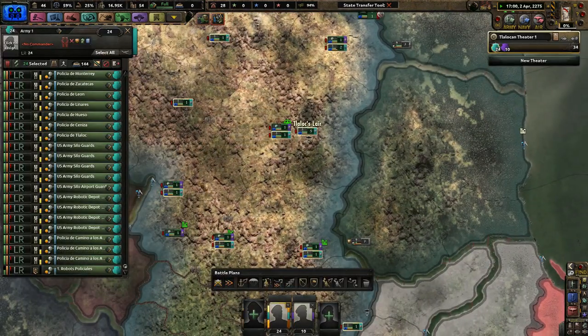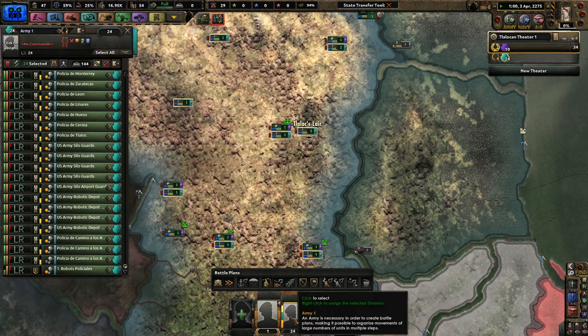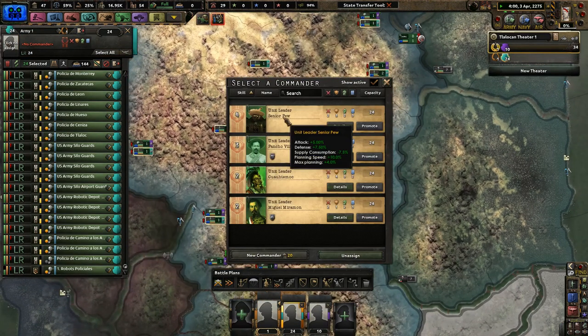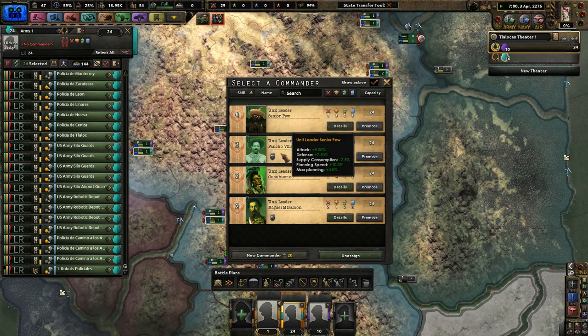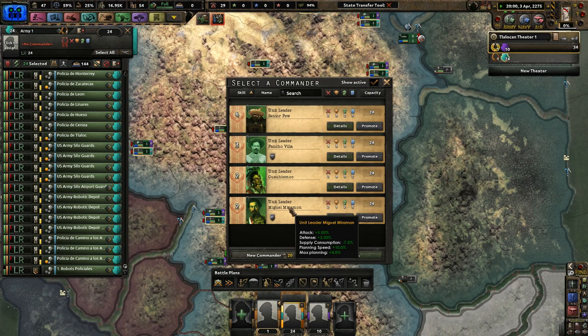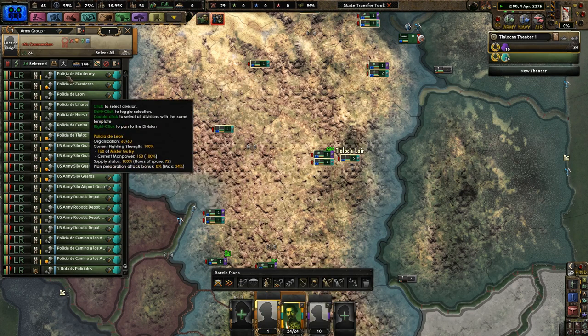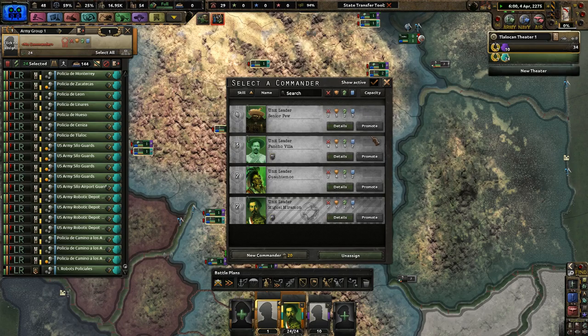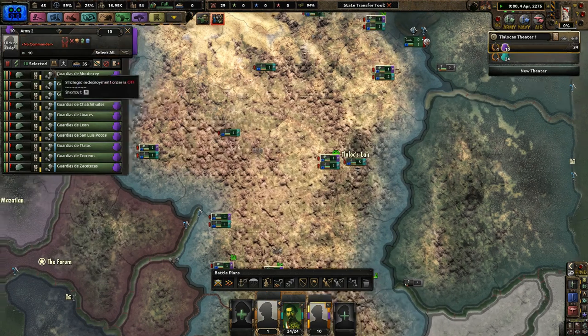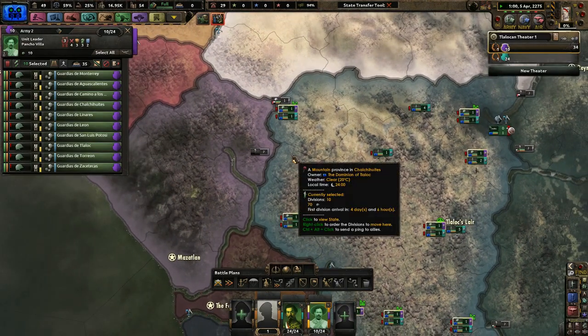I've done almost nothing for my robots yet. We have a full army — that's really cool. This is probably the longest I've ever gone without doing anything. We have generals like Senor Piu, Pancho Villa, Quauatimoc, Miguel Miramon. Well, panzer leader — sure, why not. No one can be promoted right now. I'll give Pancho Villa a role because he's pretty good with infantry.